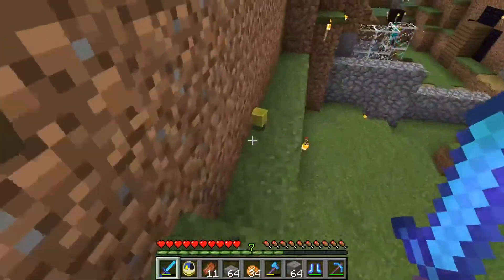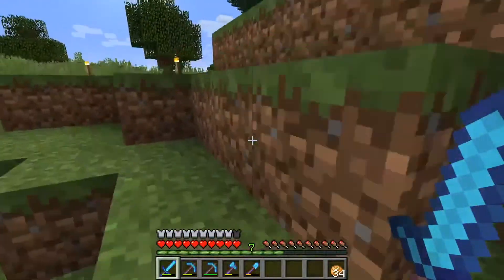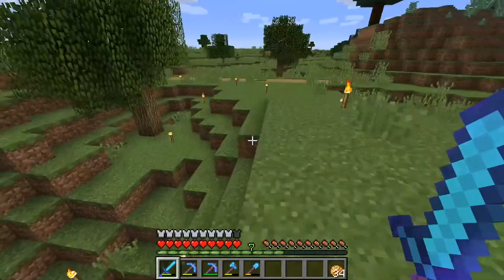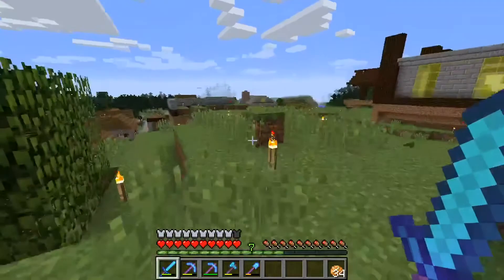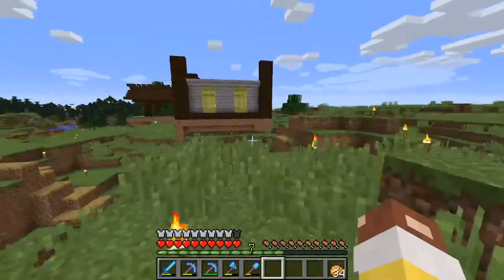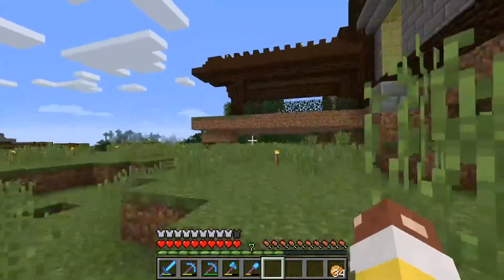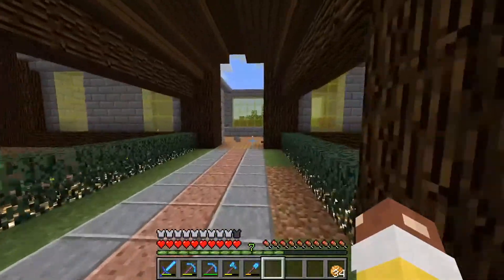We got eight emeralds from that necromancer kill, which is awesome. I used to just get four, so I think since my village is getting bigger I get a bigger reward for killing a necromancer. We got eight more emeralds and no one died except me - but that doesn't matter. I would die a thousand times before I'd want one of my villagers to die. Anyhow, we got the ceiling in and I was in the middle of getting the walls up.